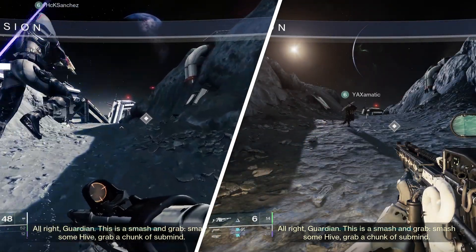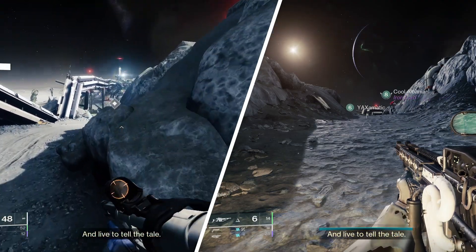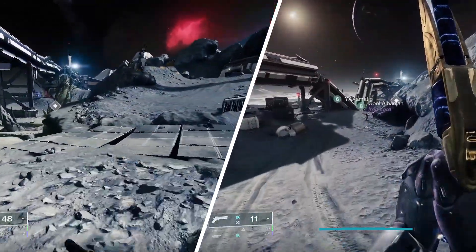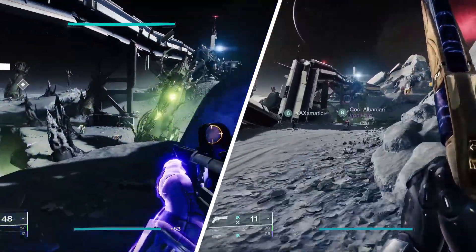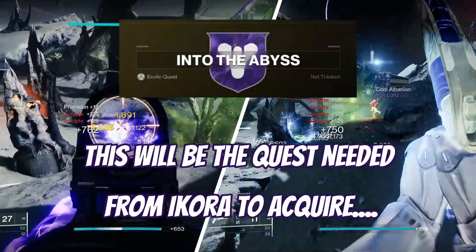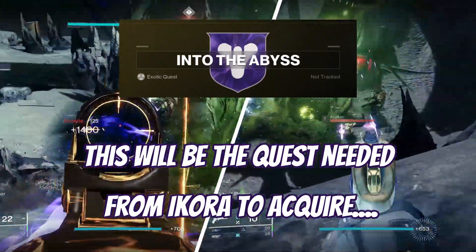Once you have completed the Spark of Hope advent, Guardian Rises questline as a new character, and once you've completed Risk Reward as an existing character, and once you have all of the light subclasses unlocked, you can unlock today's exotic that we're going to review on Titan, which is the Part of His Most Light.